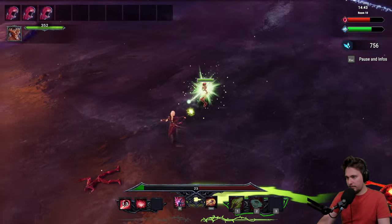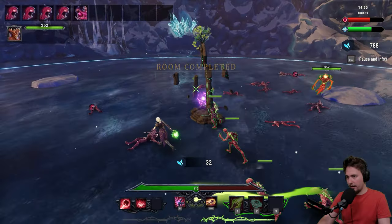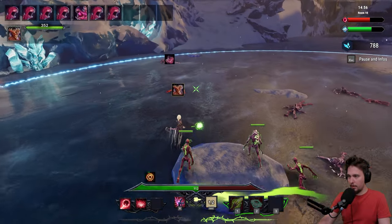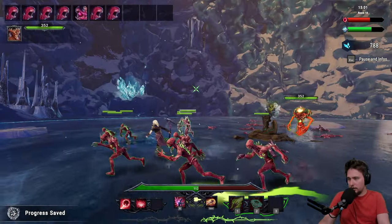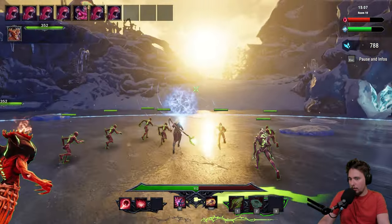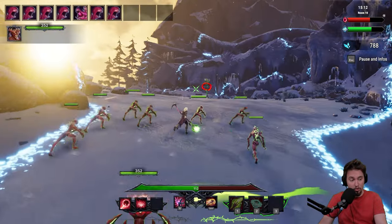Still really tough. I have like 20 HP — oh my god, I healed up! I thought we were done. What do we have? Something good? Bone Shield gains four levels with reduced cooldown and improved effect duration. Let's go Bone Shield. We can't have any more, so let's push forward — monster upgrade, yes, we are going for monster upgrade.